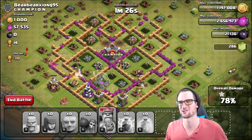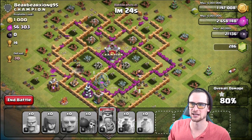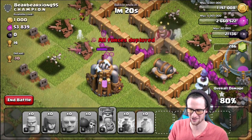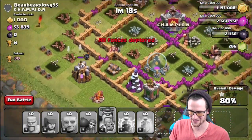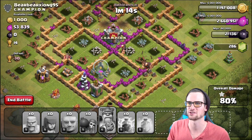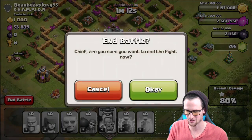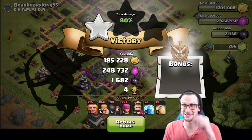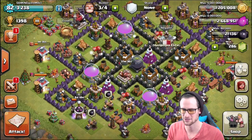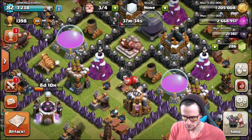Our archers are doing work on the dark elixir storage, which is exactly what we want. We just got all that dark elixir — that's epic because we are trying to upgrade our King. We've got a couple of giants and archers in there picking off loot from that elixir drill. We're going to go ahead and end this battle. That's not a bad haul at all guys, especially with that 1,600 dark elixir — I am loving that because I need dark elixir really bad.